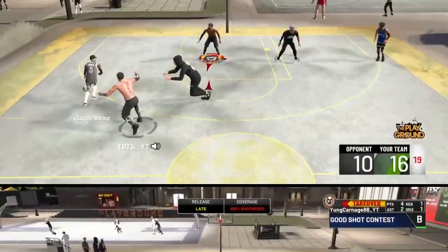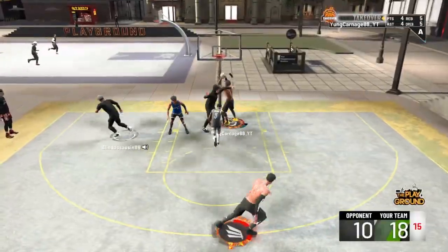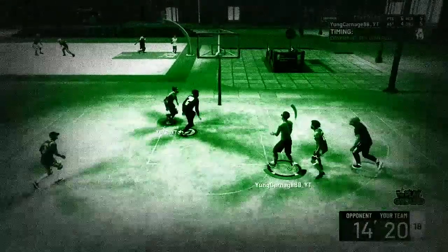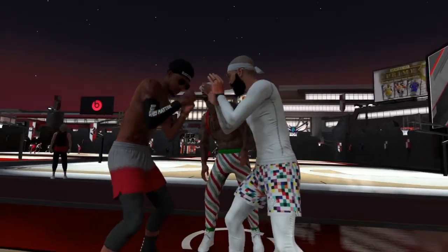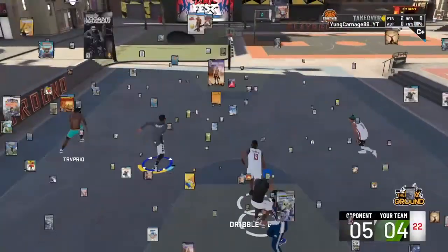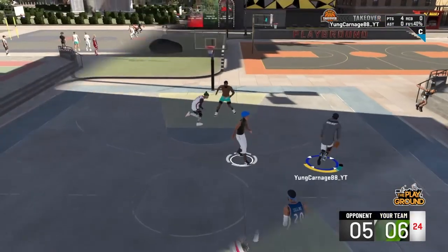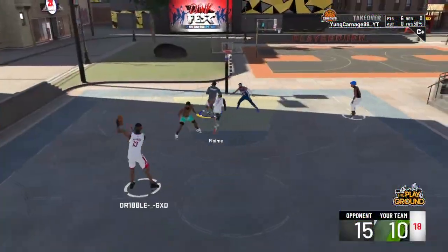I'm also blocking while driving - I'm right there. Right here he didn't understand: I green-shoot on sight. I have a bad paint beast build - you can always copy it. He gets 17 finishing badges, 19 defense, 10 playmaking, and 2 shooting. Something different - dunking on two people, good boy acting up, going straight in the hole.